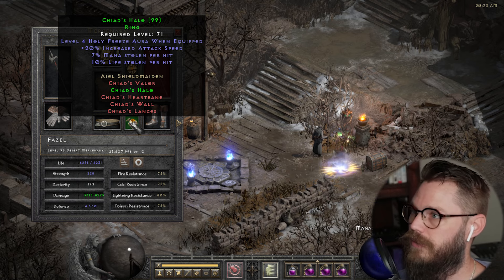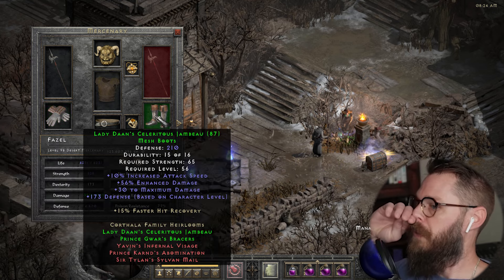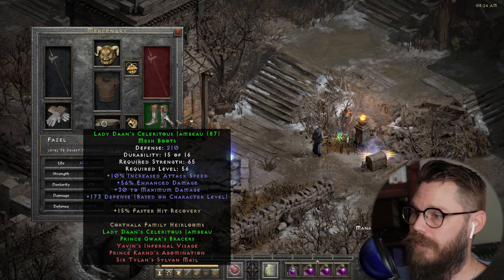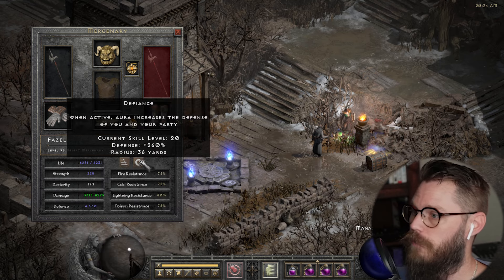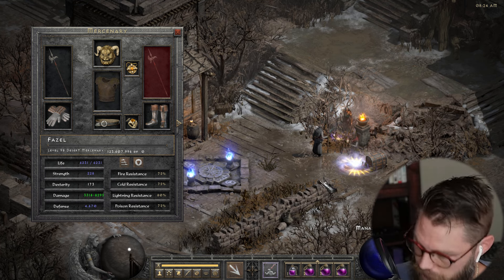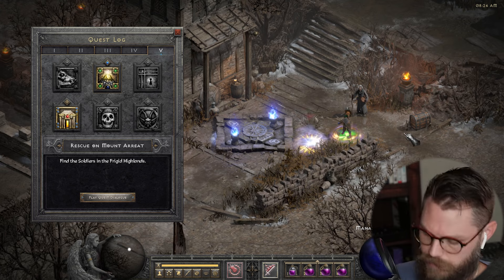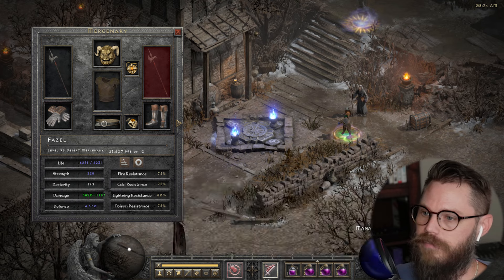For the amulet I threw one on for thorns plus plus one to all skills. The Chad Ring — I like to call it that because it's the perfect mercenary ring. Then he's got Prince Guar and Lady Dan's boots and gloves: 36% enhanced damage, adds 19–38 damage, 56% enhanced damage, plus 30 to max damage, and increased attack speed. That extra damage is the main reason I put those on him. Let's take a look at Fazel's damage.